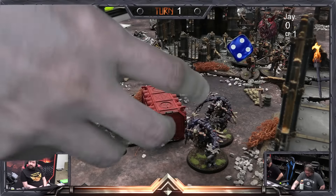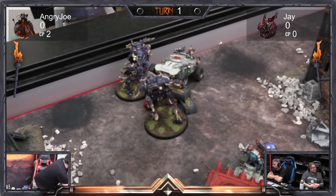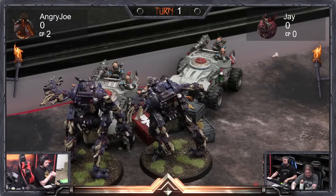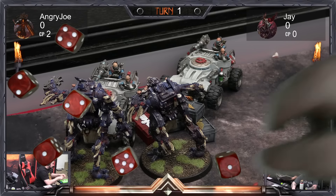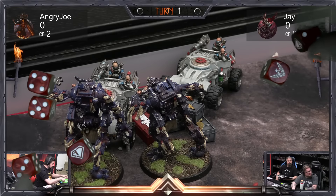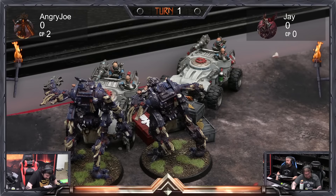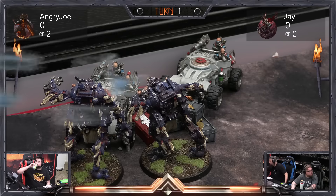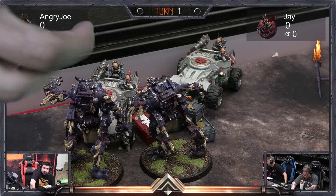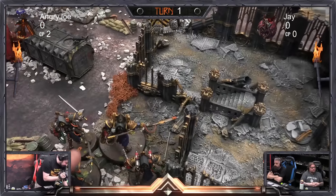Nine wounds get through — that'll wipe them out. The Penitent Engines also charged because they are great, though they may be glass cannons. The twin saw blades blew up one of the Ridge Runners. Re-rolling misses with twin-linked, I get five wounds at armor-piercing three. Jay can't roll sixes today — each of those dice does two damage each, so eight damage total.